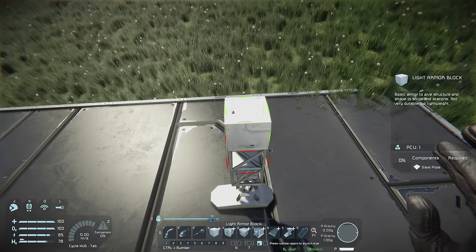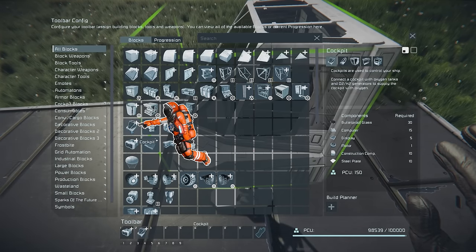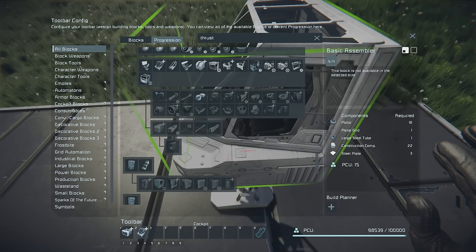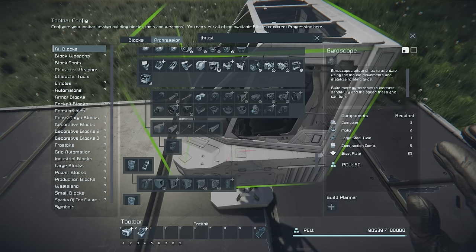The first block we're going to add is our cockpit. Press Ctrl+2, go to the G menu and add the cockpit to the list. Looking at our progression menu, if we type 'thruster' we can see that all thrusters are currently locked behind having built a cockpit. Similarly, gyroscopes required to make a ship turn are also locked behind it, so building the cockpit unlocks everything we need.